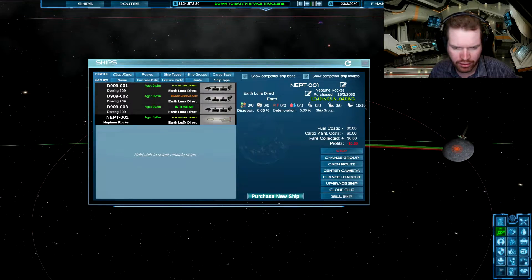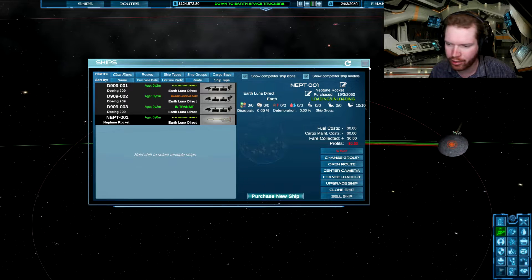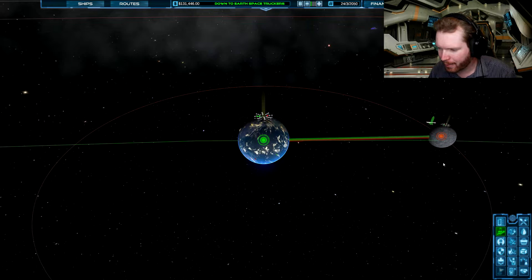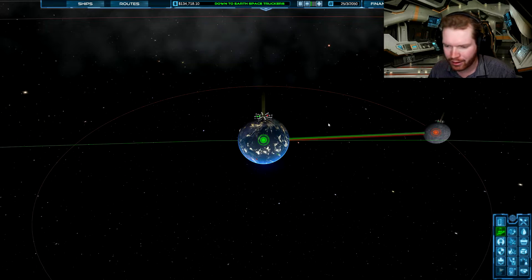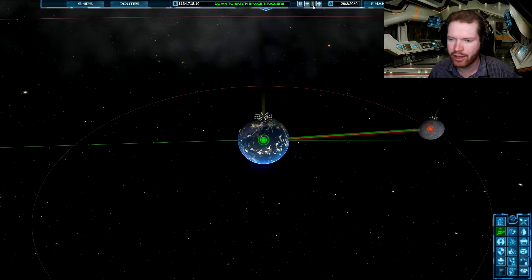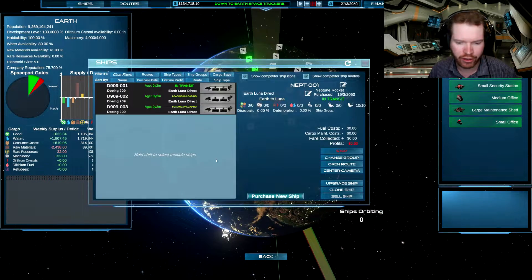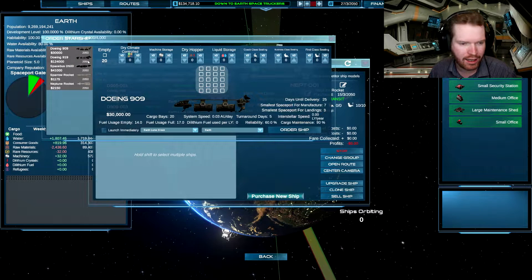Has the rocket already gone? It's still loading on Earth — there it is, that's our rocket. And that's a successful rocket launch. There are still a lot of passengers here, so I think I'll set up a second ship as a passenger liner, as there might be people in the future who want to go back.